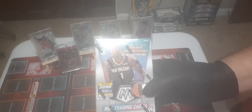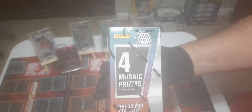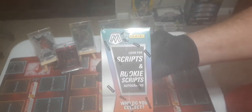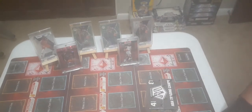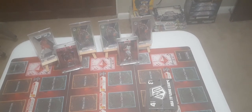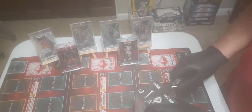In these blaster boxes or blaster exclusives, you get the fluorescent orange ones possibly in there, and then there's the four prisms that you get in there, and there are also some scripts and rookie scripts. I've pulled out two autos in there - one of Kobe White I believe, and the other fella was Patal, which is a good player. So we're gonna get right into this - looking for my knife, oh here it is. I always have penny sleeves and topploaders ready for these things.